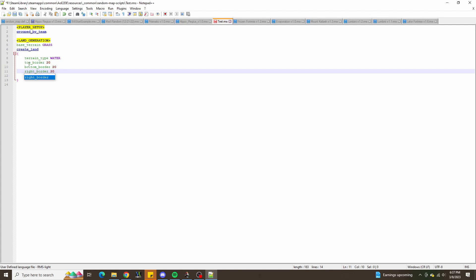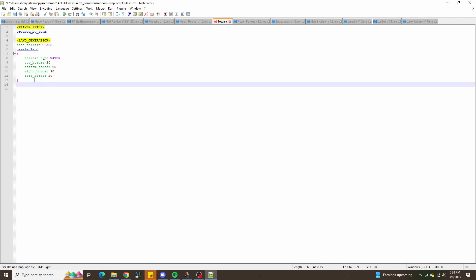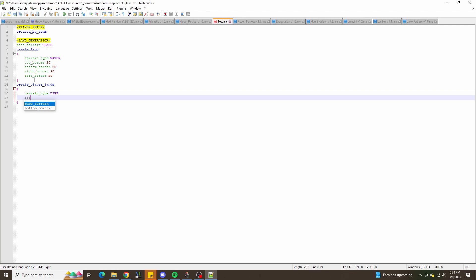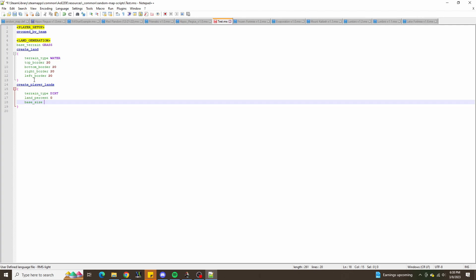We'll also create some player lands. The terrain type is going to be dirt, just so it's differentiable. Percent is zero, base size, and we'll say circle radius.